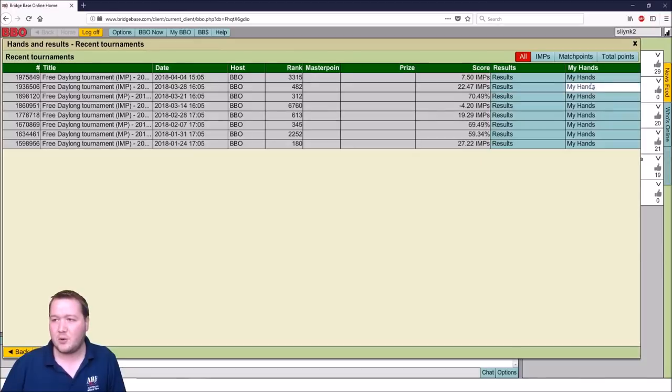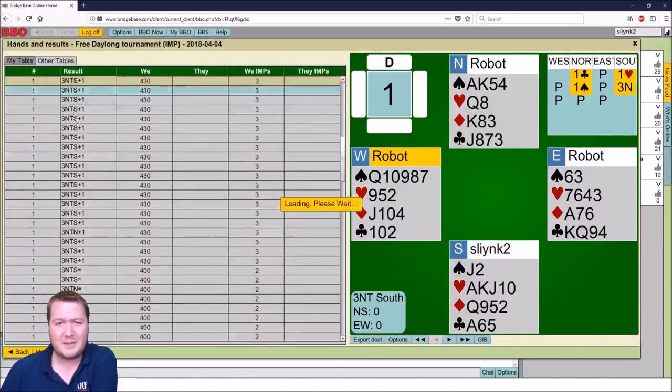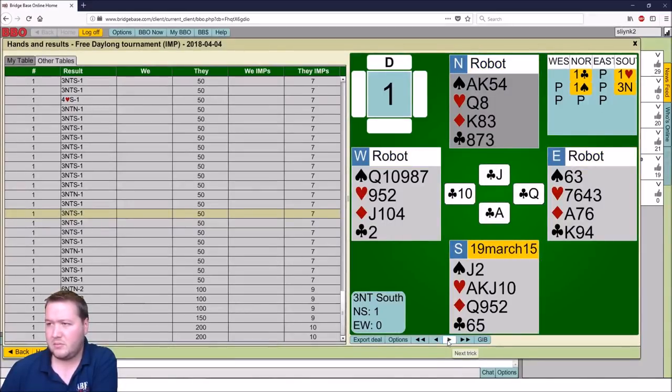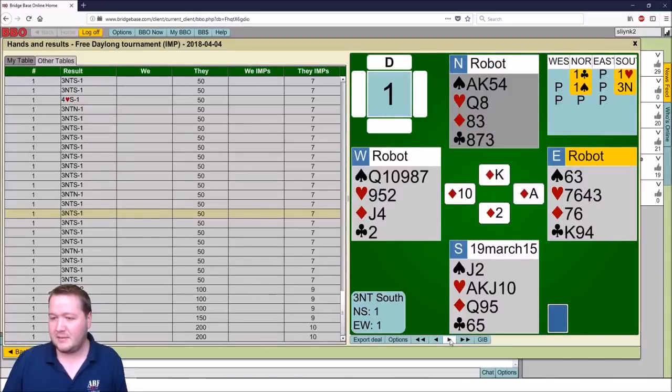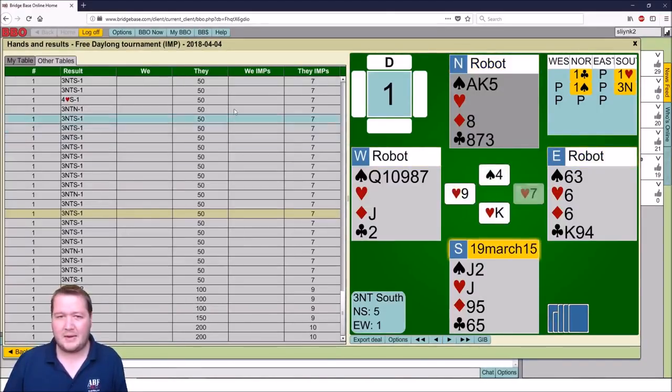Let's have a quick look over the hands. I won 3 imps for 3NT plus 1, which seemed like a pretty ordinary score, but some people managed to go down here. They got a club lead — 10 of clubs lead and they won. I forgot I ducked it obviously. Then diamond towards the king, diamond back, and they stuck the queen in, heart over. That's sort of just ruining their entries a fair bit.